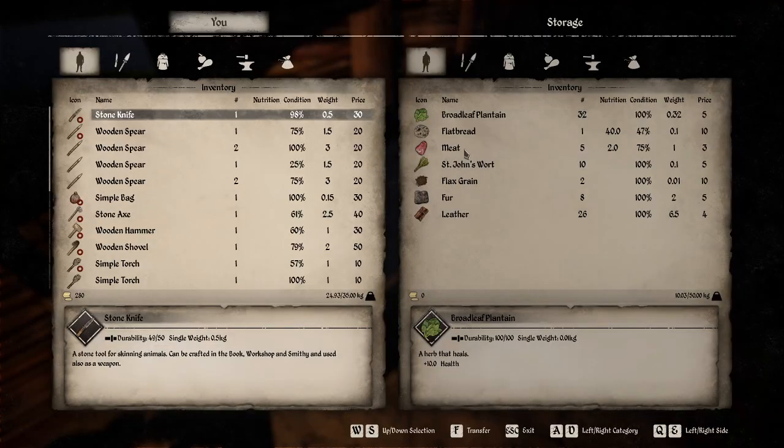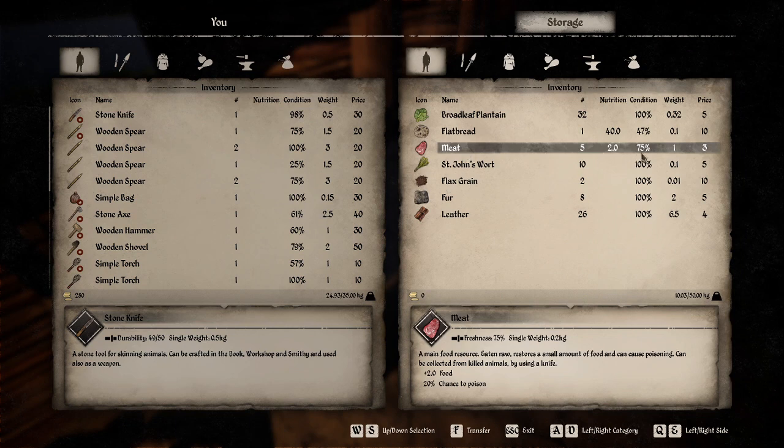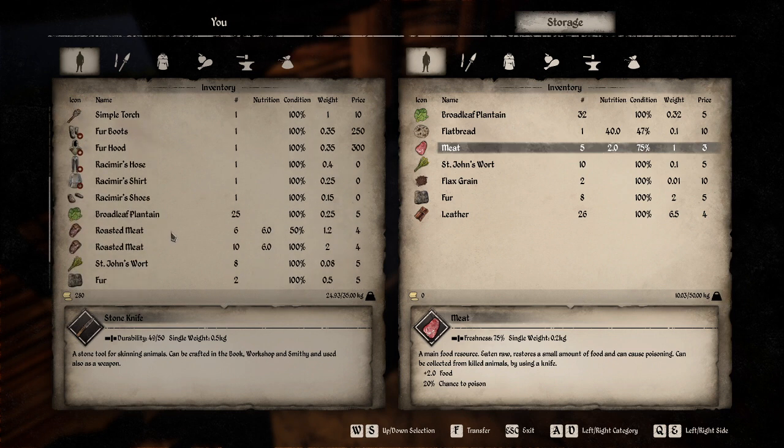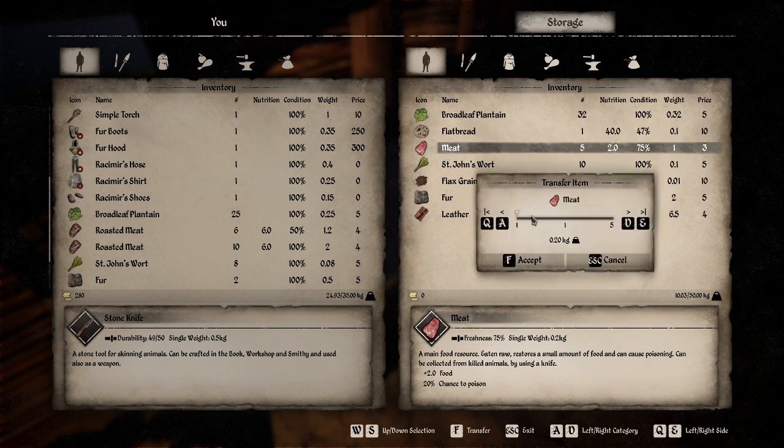Here's some raw meat — it's at 75%, it lasted a season. And roasted meat: we have six at 50% and ten at 100% — those are the ten we just cooked. So we have a way to extend the lifespan of meat. I'm going to take this raw meat and try to salt it to see how much I can salt with one unit of salt.